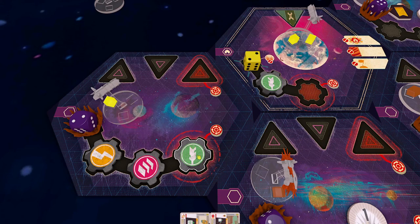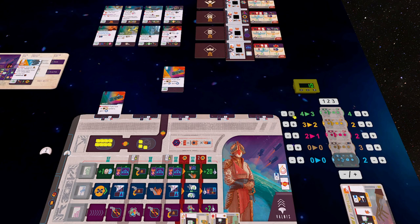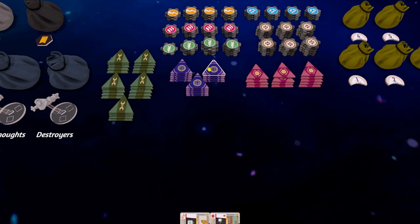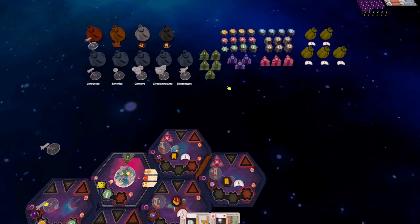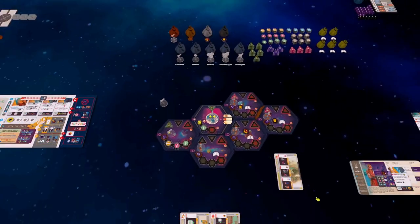Placing the food guild adds two more ticks on the food production dial — from producing one food to producing three food whenever I supply. I also get to place an installation. In the tutorial there are two main installation types: shipyards, which let you deploy fleet power, and sector defenses, which deal damage to approaching ships. I'm going to deploy a shipyard here.